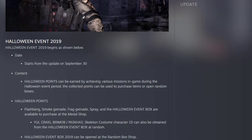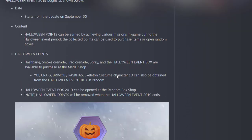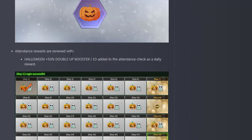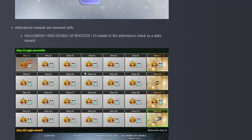You can earn points through various missions in games, and from those points you can open boxes and get skins, neds, and characters. This is basically the Halloween box.